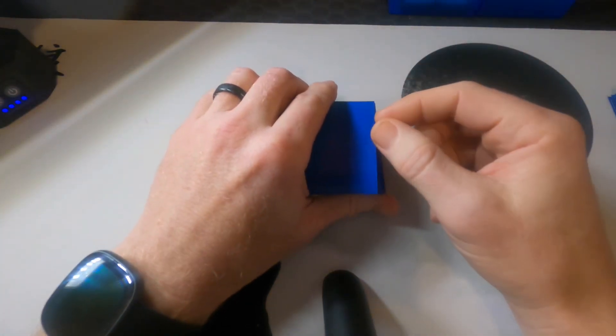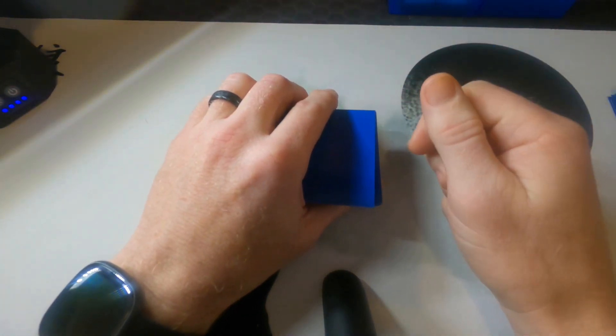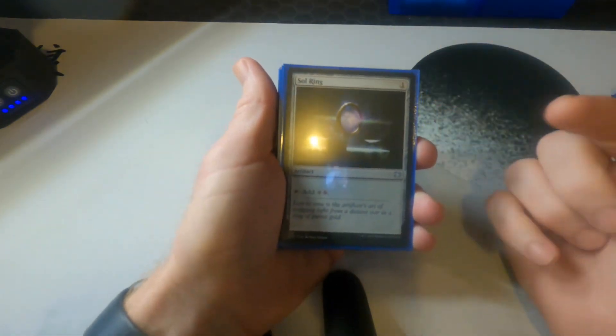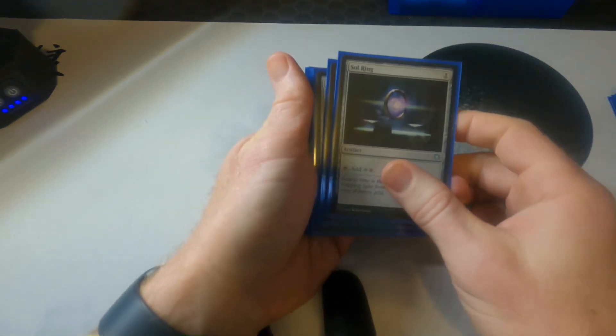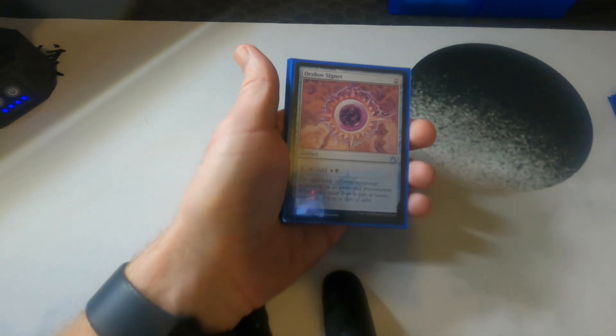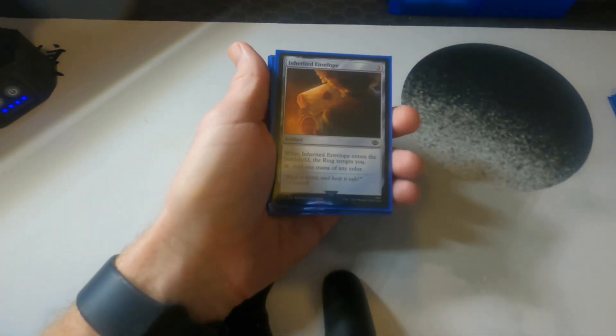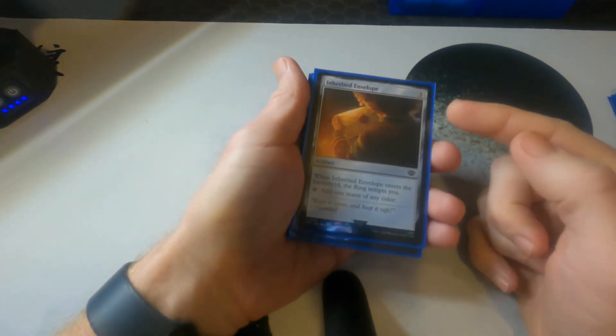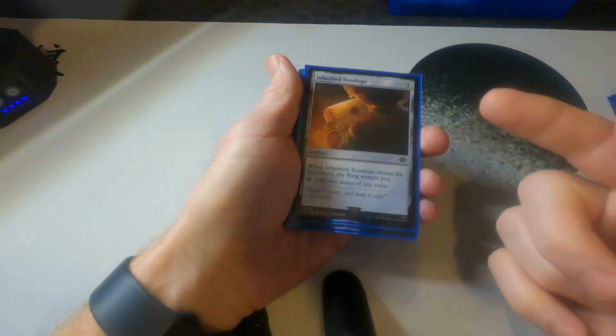Next, let's talk about the artifacts. The focus is to make Frodo unblockable and make sure I have all the mana I need. Most ubiquitous: Sol Ring, followed by Arcane Signet and Orzhov Signet. Inherited Envelope is an inefficient mana rock in most decks, but in this one when it enters the battlefield you get a ring temptation, and you can continue to tap it for mana of any color.